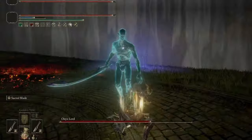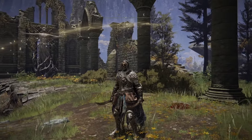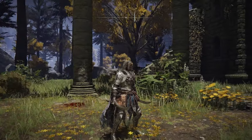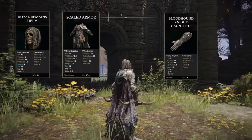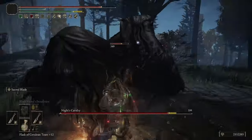Looking at the armor, I wanted something that looked decent and also got us well over the 51 poise mark, because daggers cause us to take more damage and we get staggered a lot. If you're under 51 poise, you'd stand no chance. We're going to be using the Royal Remains Helm, the Scaled Armor, the Bloodhound Knight Gauntlets, and the Scaled Greaves — all findable fairly easily in Elden Ring.